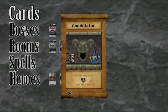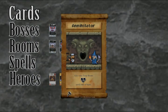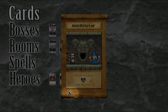Spells are powerful effects that can be cast during certain phases. You can cast a spell during the build phase if the card has the hammer icon. The axe icon is for the adventure phase.